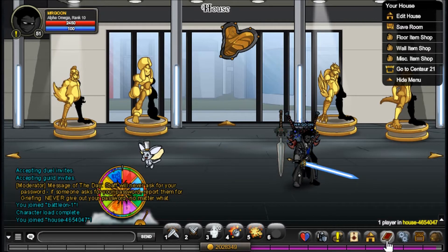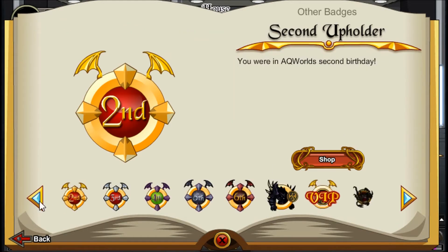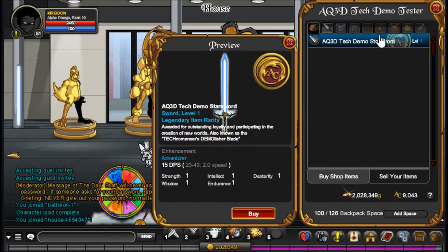All you have to do is unlock it and you will find it in the Book of Lore under Badges, then under Other Badges. Hit left once and there in the shop is the Star Sword, which is a bench coin, so free storage — and it is free for you of course, because that would be a bit of a mugging off if it wasn't.